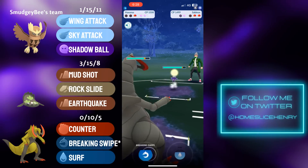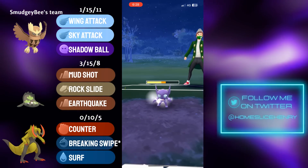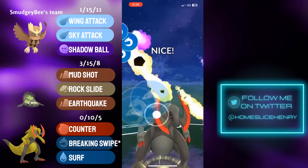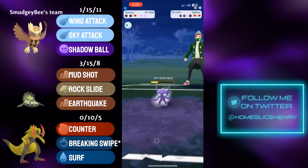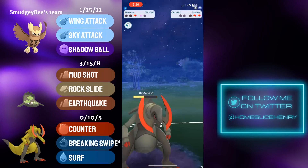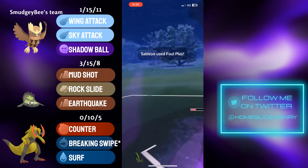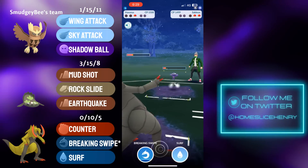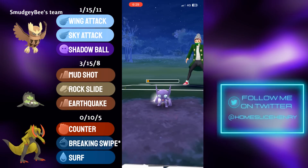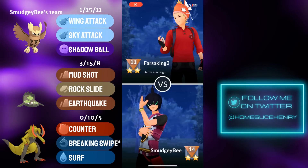In comes the Haxorus. In the back, it's a Sableye. Haxorus going straight for the Breaking Swipe — Breaking Swipe will, of course, lower the opponent's attack, which is quite nice because Haxorus is so glassy. Haxorus does have an exceedingly high attack stat, so able to win CMP over the Sableye and put pressure on that final shield. Opponent does commit the final shield. Foul Play will be shielded. Haxorus going to have to commit the final shield as well — this is going to be close. Can Haxorus potentially counter down? Haxorus thinks about the counter down but decides against it — Sableye could have made the Foul Play. Breaking Swipe will be thrown. In comes the Altaria — it's a simultaneous KO. And that's a good game.